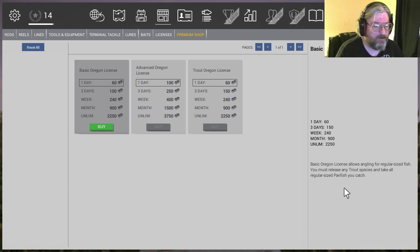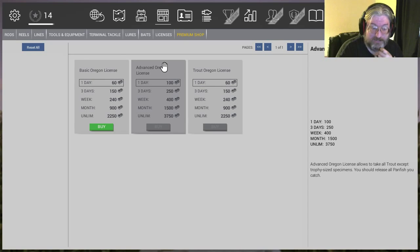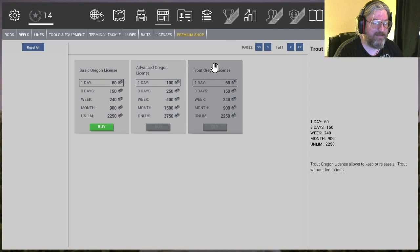Let's take a look at the Basic License because this is really important. The Basic Oregon License allows for regular sized fish, but you must release any trout species — which sucks. And you've got to take every single pan fish. Then at level 15 you get the Advanced License, which allows you to take all trout except trophy-sized specimens. It sucks, but it's not as bad — you'll at least start making some money. Then at level 16 you get the Trout License, which basically lets you take whatever you want. This is the one you really want to get to.